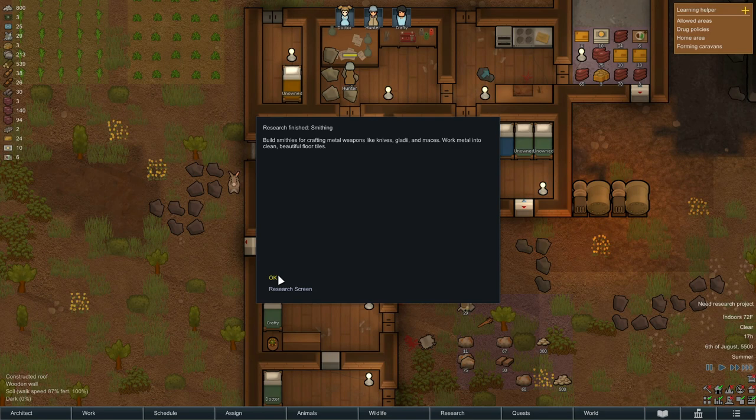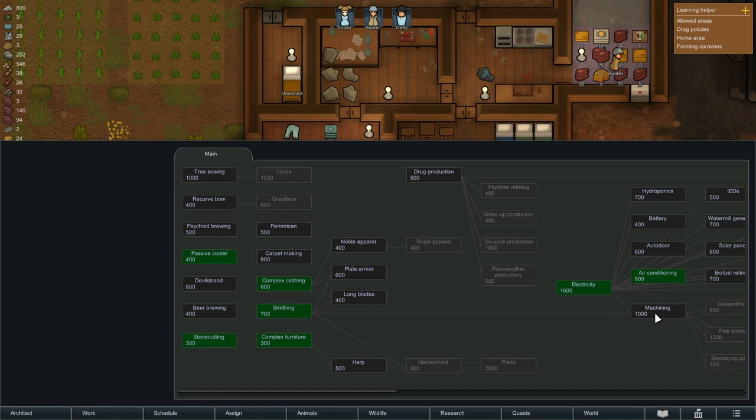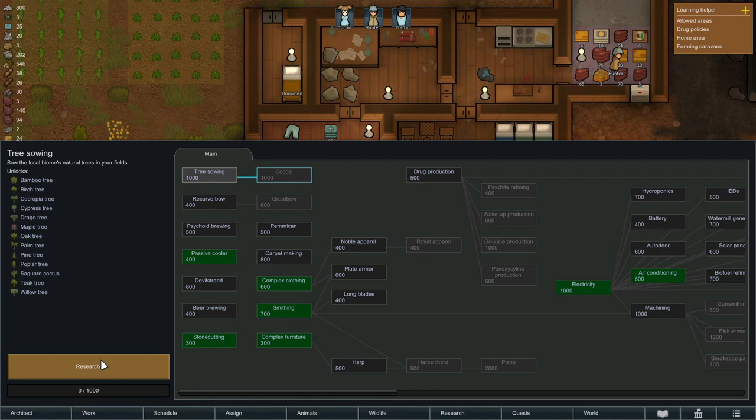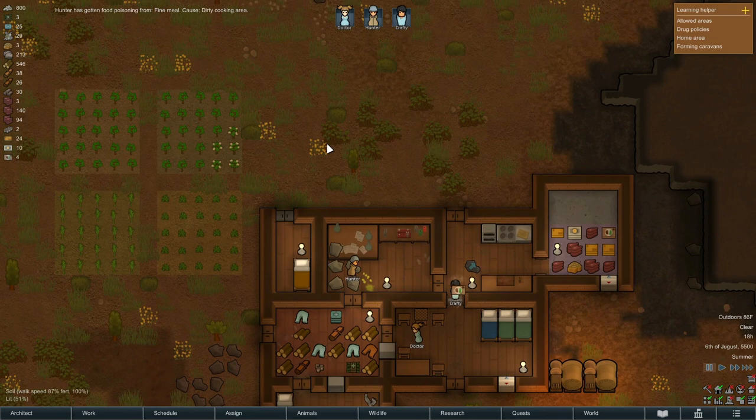We've completed research on smithing, which will allow us to make some things but nothing really that we want in and of itself. This is really just a step in a process toward other things — for example, machining, which will lead to gunsmithing, blowback operation, and eventually the ability to build gun turrets for protection. I'm also thinking about going back and doing tree sowing because I think that will get us a lot more wood available, which will increase how quickly we're able to build things and expand.